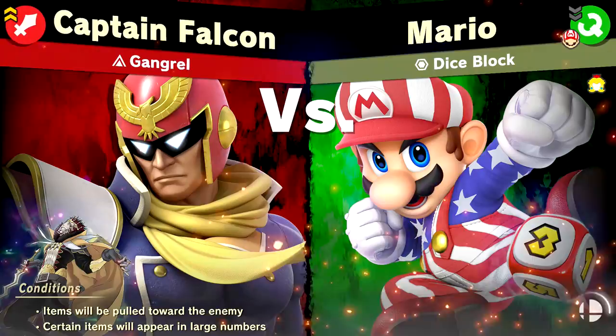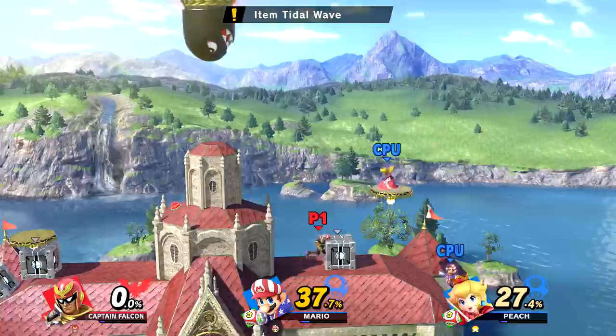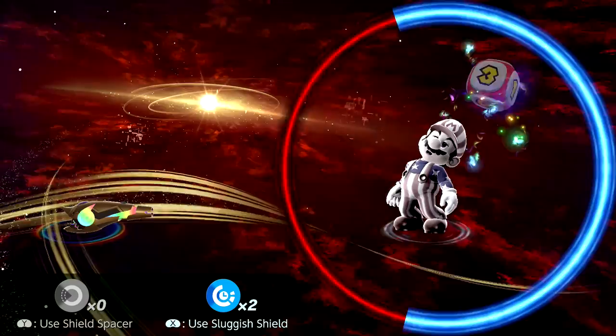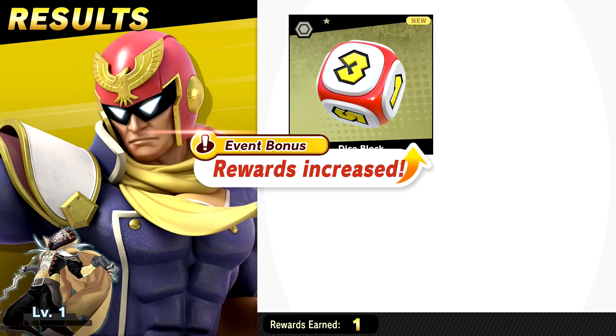Can I only choose Captain Falcon? We'll go at this and hopefully things will turn out well — we'll try to do this for like 10 to 15 minutes. Maybe we'll even run into more challenger battles because we got like three or four challenger battles last episode, that was pretty cool. Items will be pulled toward the enemy, certain items will appear in large numbers. Already hitting both of them — and you see, he hits so hard, it's amazing. Get out of here and then try that again. We are tearing him up. See ya! That was easy peasy. I loved it. Okay, now we gotta actually do the blaster. So we got ourselves two dice blocks so we can start summoning some of those. We got improved escape — rewards increased for it being an event. That is awesome!